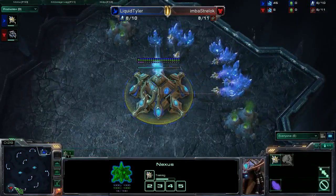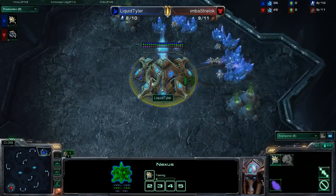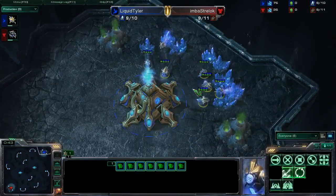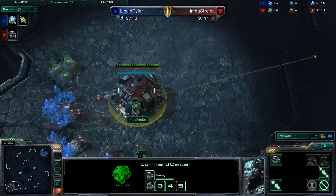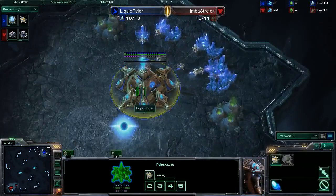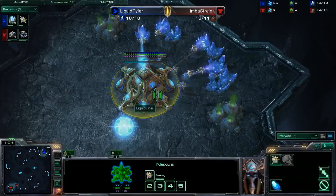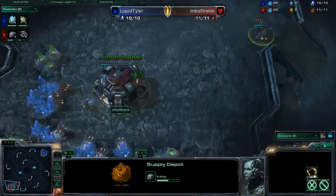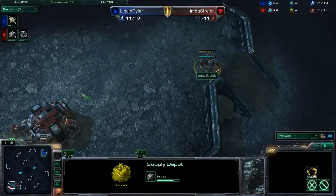Now Tyler's opening in the previous game was a little bit risky but it paid off. He was able to suppress Strelok quite nicely. However Strelok came back with some excellent drop play and marine aggression, but it wasn't quite enough. Once the Colossus was on the field Strelok was unable to respond, and a 4-Colossus attack at the front brought him down. Strelok had been relying on keeping Tyler in his base to prevent drop harassment, but Tyler charged in and the defences weren't enough.